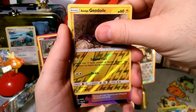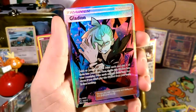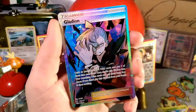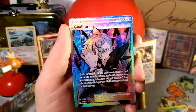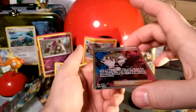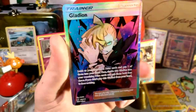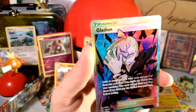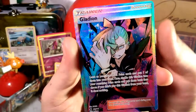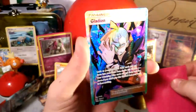The reverse is an Alolan Geodude hiding in that hole with that Defense Curl. And our rare in the final pack — oh it's pretty — it is a full art Gladion! That is a pretty card and my bad lighting is actually doing well for this card. Look at that shatter pattern — such a beautiful card out of this three-pack blister. That is some hype — this was a good blister, guys!